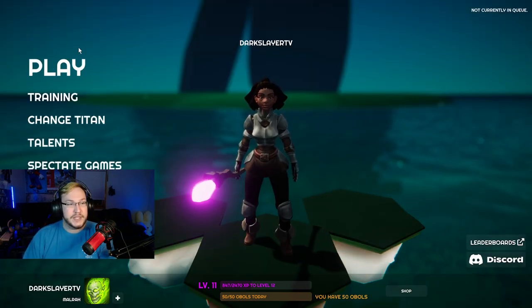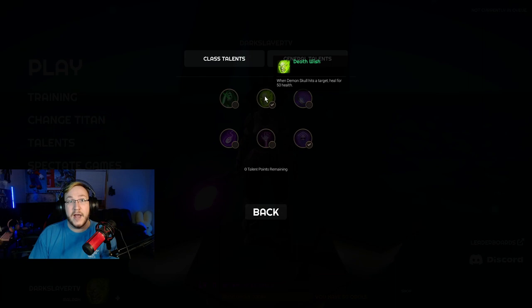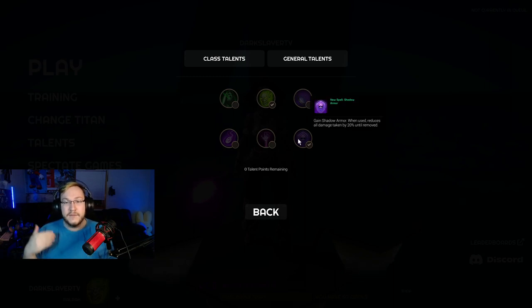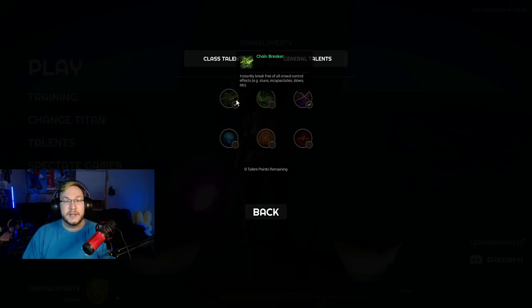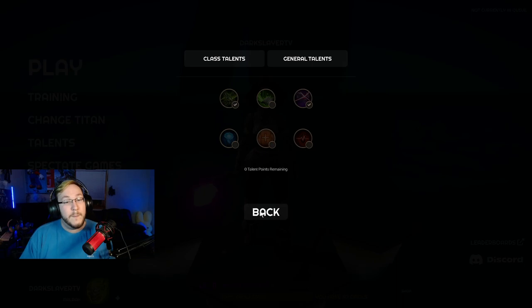You'll note that each of these classes has talents. You can pick two of each. So in my class talents, I run Deathwish which gives me 50 health whenever I use Deathwish, which is Mortal Coil. I also have Gain Shadow Armor — when used, reduces all damage taken by 20%, so I have an extra defensive cooldown. Over in our general talents, I run Chainbreaker, which is literally just a Trinket CC remover. And then I have Enhanced Power to give me increased damage for those extra aggressive moments.